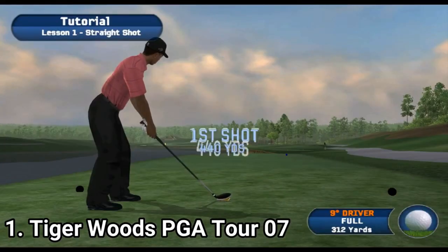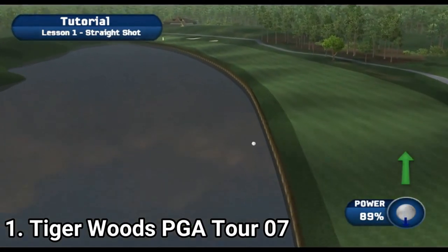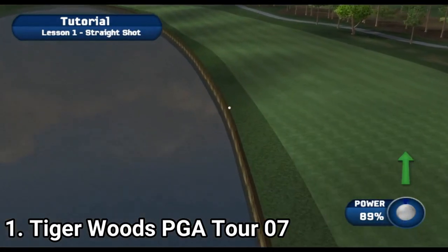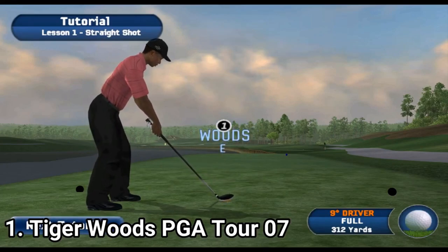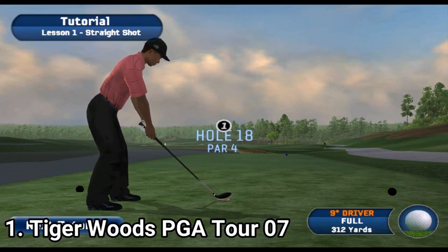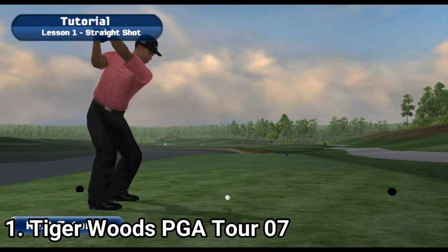As game modes, you get the Tiger Woods Challenge, which puts you up against 18 pro golfers, or if you like simulations more, then you can compete in the PGA Tour, where you race from a nobody to a legend. And yes, you get to create your own character, and get to be the ultimate champ.